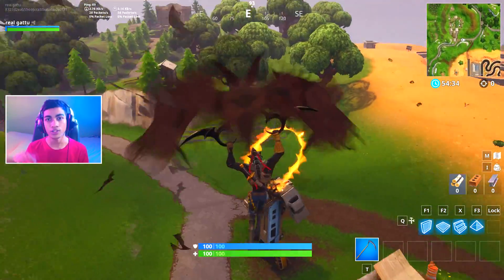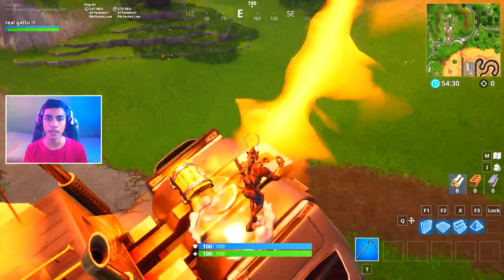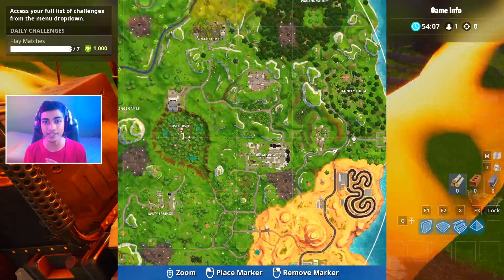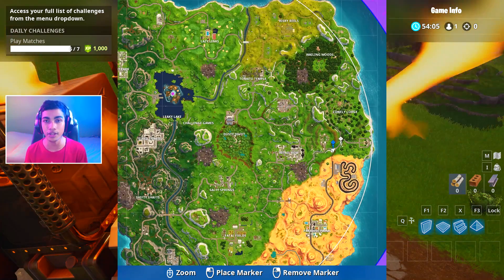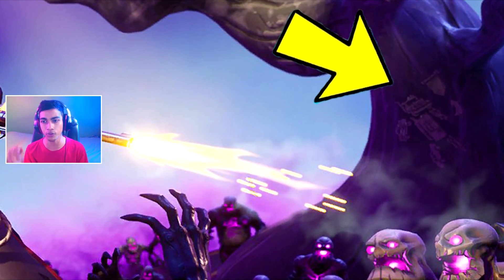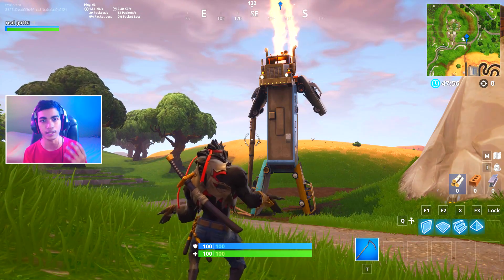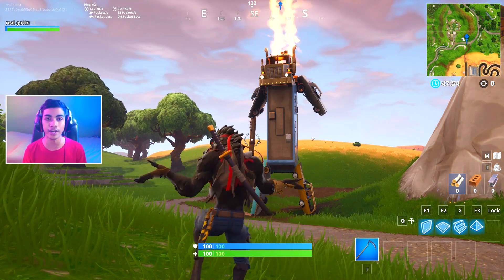All you got to do now is go into a solo, squad, or duo game and come over to this exact location. This is the mini map where you can find the location, and if you look at this wallpaper over here, it actually matches up with the location — this is the weird structure of the card.